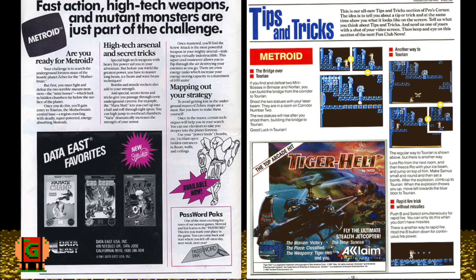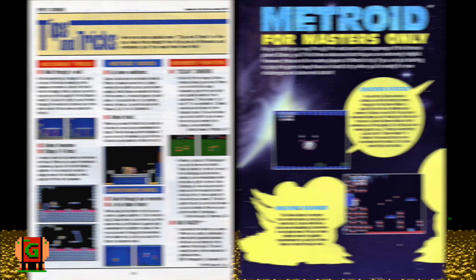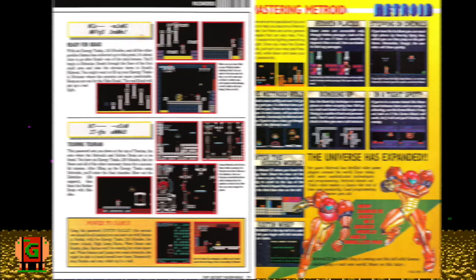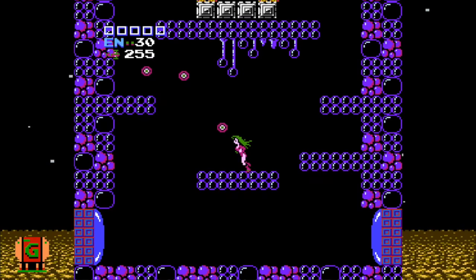When Metroid, Zelda, and Kid Icarus were new, Nintendo started printing the Nintendo Fun Club News, which later became Nintendo Power. The scant few hints that were dropped every two months was like an oasis in the desert. But eventually, in both Nintendo Power Issue 29 and Top Secret Passwords, Nintendo told us of an ultimate code. And to everyone's surprise, it was easy to remember. Just put in Justin Bailey, and go right to the end with a full arsenal and the best ending.